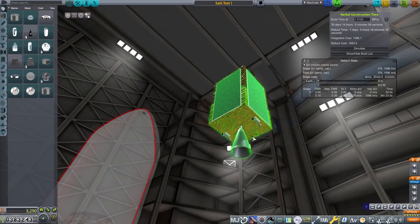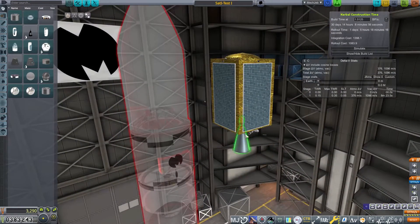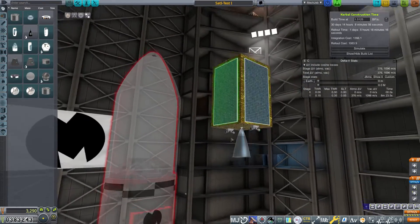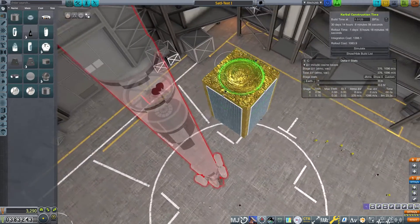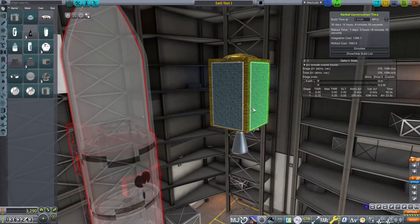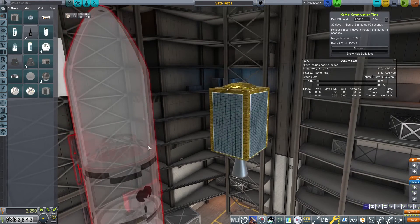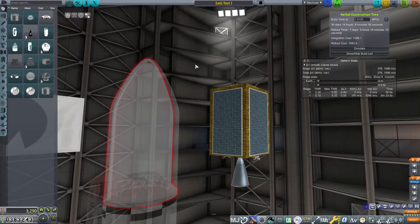I've kept the RCS ports on the bottom even though we have the kilonewton thruster, because they allow refinement of the orbit if needed. I was also thinking about whether we could use this craft as a satellite bus for other missions, so I'll have to look at that. So that's the setup on our Javelin 3, currently on the launch pad.